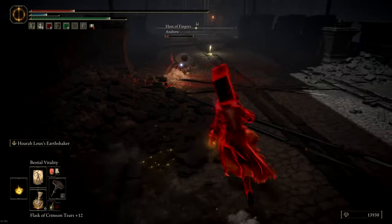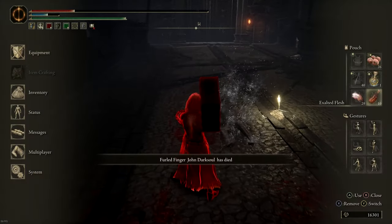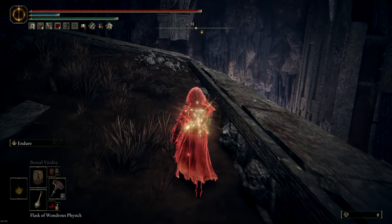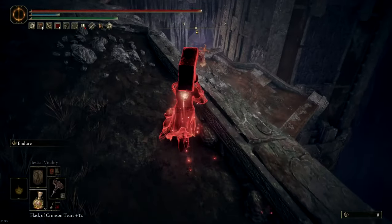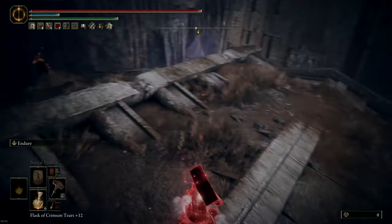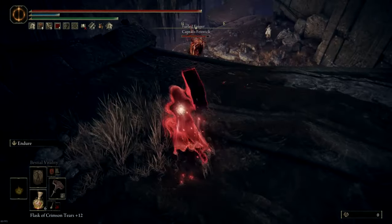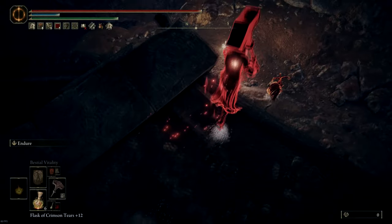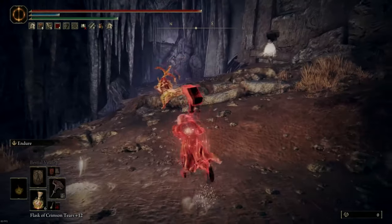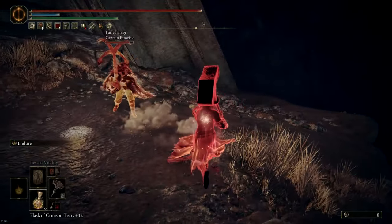The host hasn't seen me throw the hammer yet, so that probably gets him off guard. This time I'm trying to use Endure with the Great Hammer and then just try to trade with enemies with a charged heavy attack, which as you saw before can sometimes one-shot phantoms. But you will most times get poise broken out of it, so Endure might work against that.